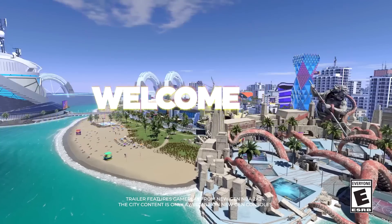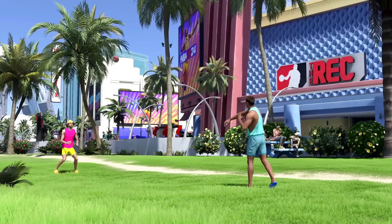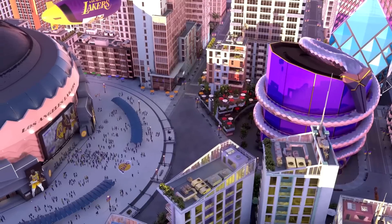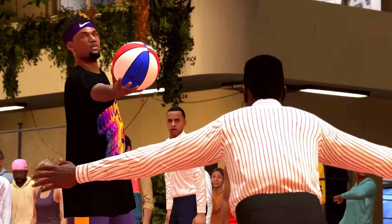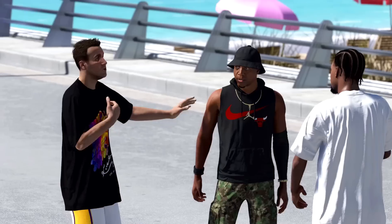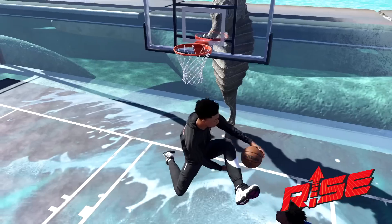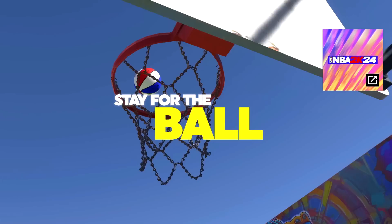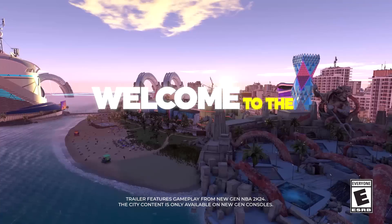The 2K24 park trailer is finally here and it looks absolutely fire. We have a brand new beachfront city — there's a court on the beach and Ronnie in a duck floaty. I'm going to show the full trailer and then break everything down in detail. We have a bunch of new courts, but mainly two brand new park affiliations: Elite and Rise. LD2K is the owner of Elite and Shakedown 2012 is the owner of Rise. Both parks look fire, but I'm probably joining Elite — it looks like the old stage.